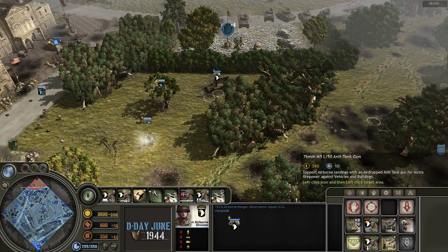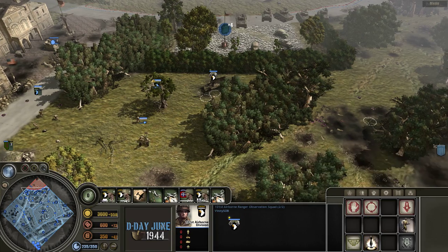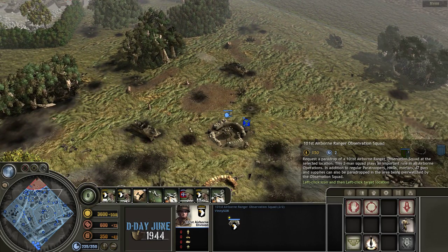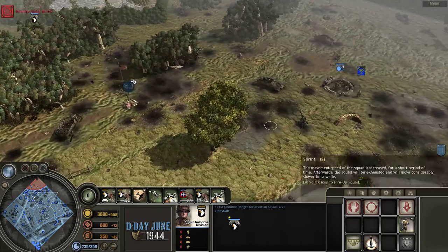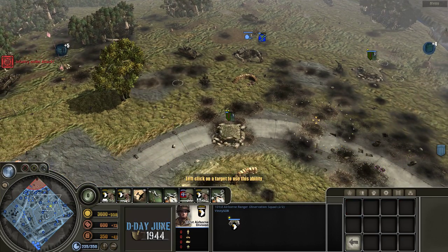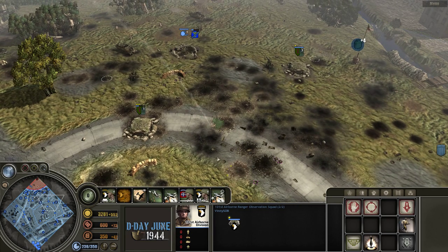That's pretty much everything you can do with this individual piece, but you can see how important it is. Much of the airborne doctrine can really focus on using these recon troops, just dropping pieces around them and using them for defense and for attack. They're a really unique piece, something completely different than vanilla.